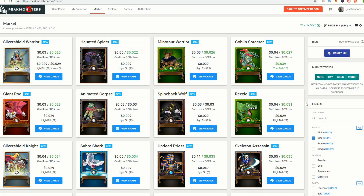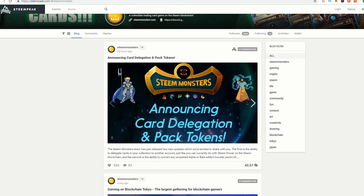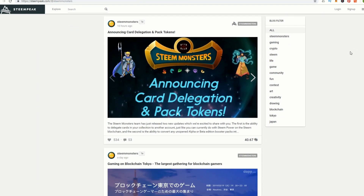So that's the marketplace. We've covered three ways to enhance your trading experience: simply buying and selling on the marketplace, bidding on cards and selling slightly higher, and the alpha-beta arbitrage. Go ahead and start trading Steam Monster cards for profit. Also keep an eye on the Steam Monsters account for any new changes — right now they've just announced card delegations, which means you can potentially lease out cards you've purchased and get a return on investment over time, while still owning the cards.